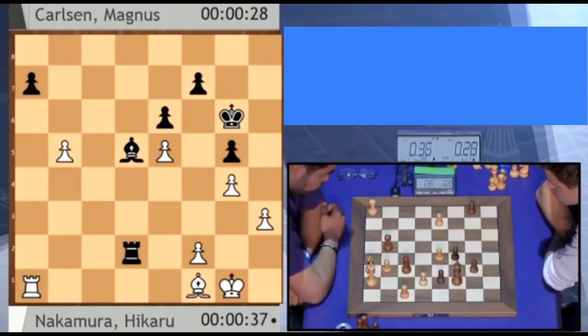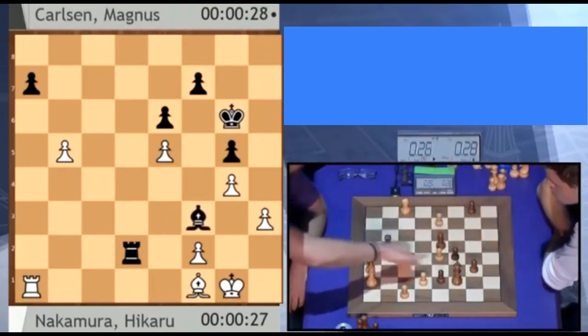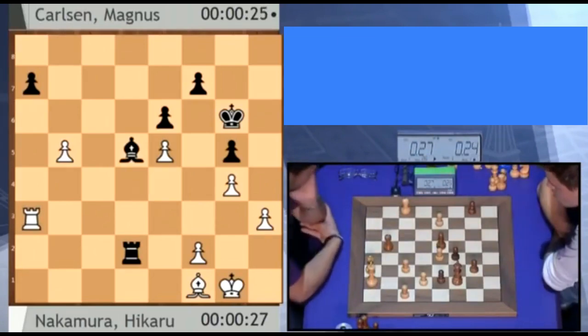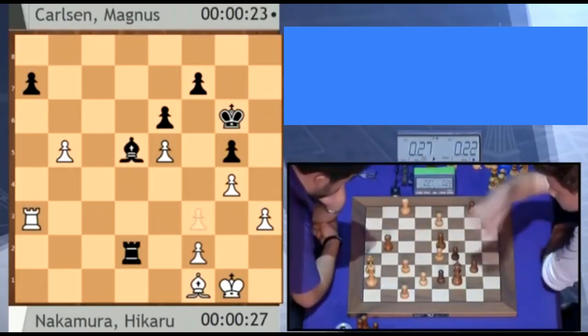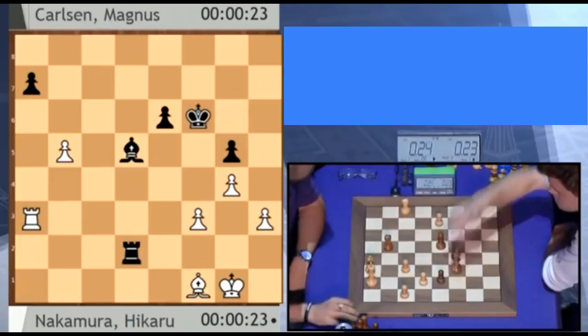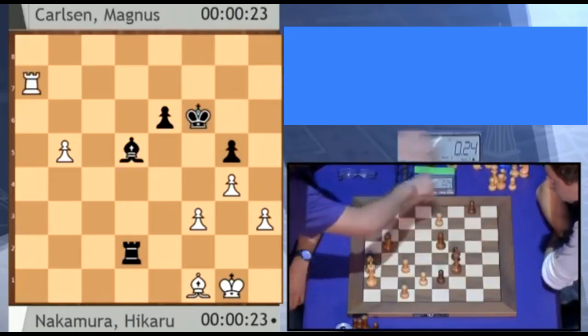Hikaru dropped back with the rook after bishop d5 — he did not capture on a7. He dropped back with rook a1. Magnus would be happy with the draw here — he's just played bishop to f3, back to f3. The clever idea is that if king h2, bishop e2, then rook e2, and you can't hold on to all the pawns. But Nakamura chose a different strategy, playing f3 to blunt that bishop.